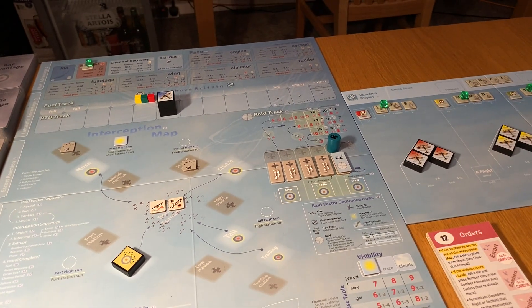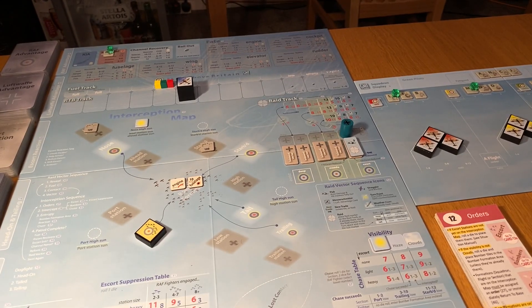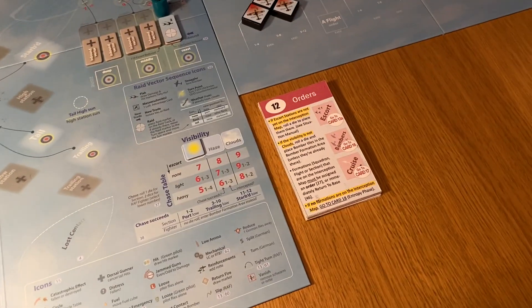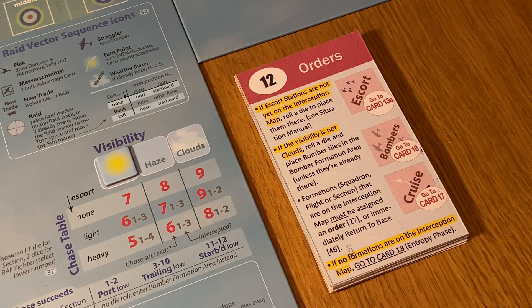We've lost blue section because of this contact thing. At least they're not in any danger. It could be quite a quick patrol this though, the way things have turned out. We've got one chance to break up the formation here and that's what we're going to do. We've got the orders step and I'm just going to grab a bombers marker because that's what we're doing.